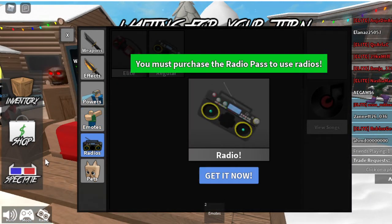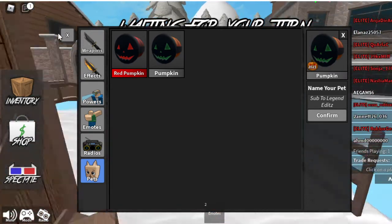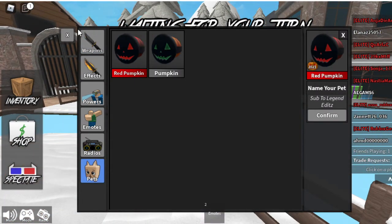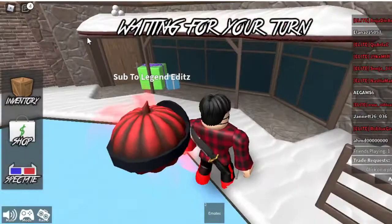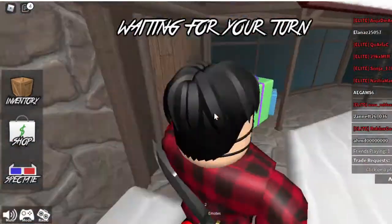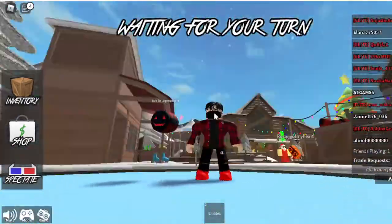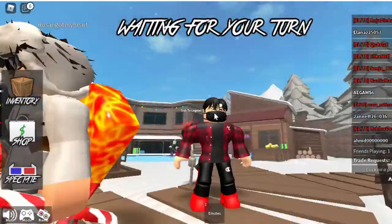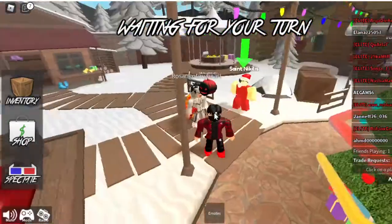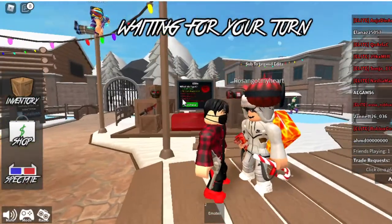For radio, I don't have the radio pass but I do have the regular one. For pets, I have red pumpkin and punk pumpkin. I really like the red pumpkin — it's a really nice legendary and the trail looks great. It's not godly but it's a solid legendary.